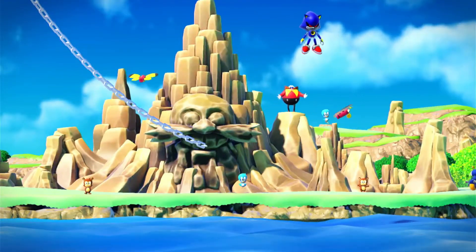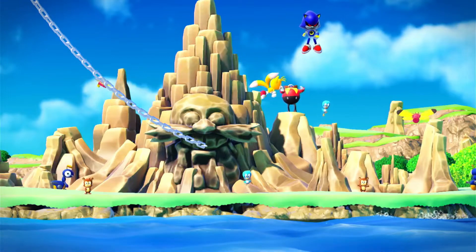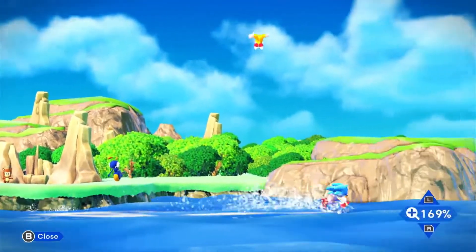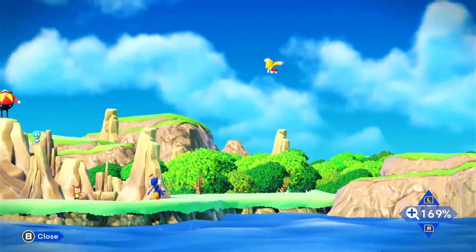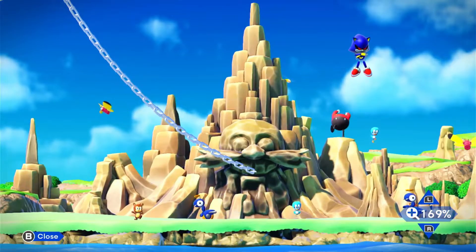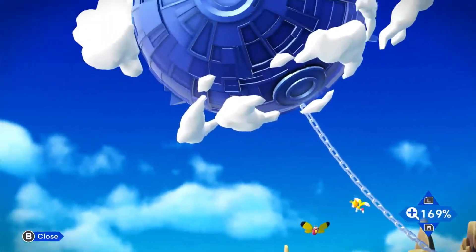He built Metal Sonic and he's using the planet's time stones to try to erase Sonic from history. So this is basically what Neverlake looks like, and Eggman put his face on the mountain that he's chaining Little Planet to.